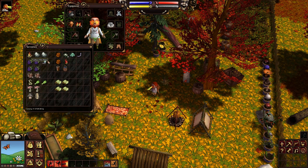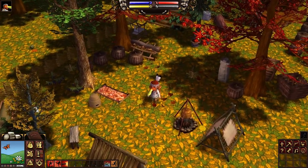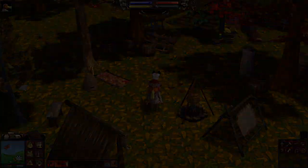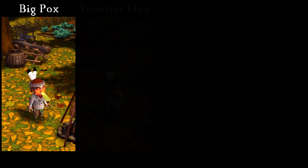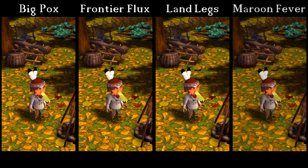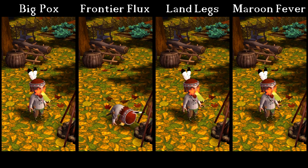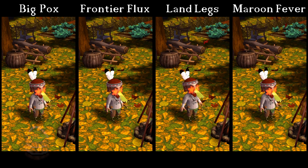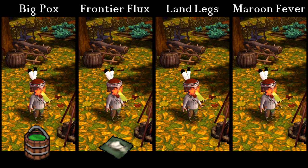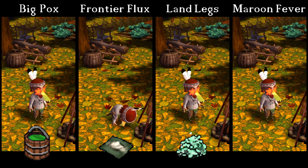Here we are back at our base. So what are the four cures for these diseases? The cure for big pox is willow bark tonic. Frontier flux has columbine paste. Land legs has smelling salts and maroon fever has a leech. These cures work differently and we're going to go through them one by one.